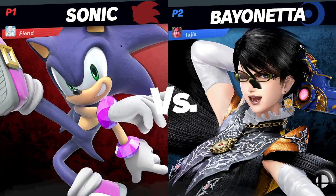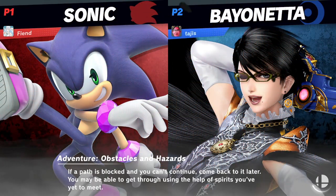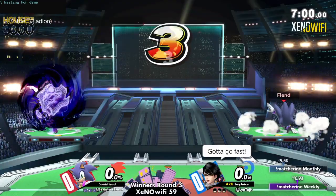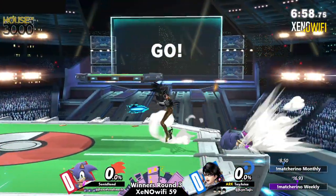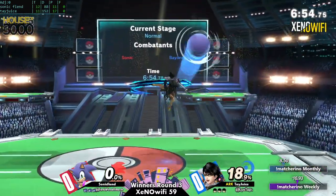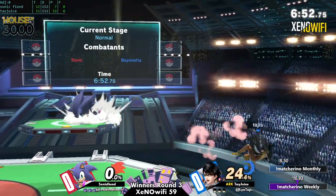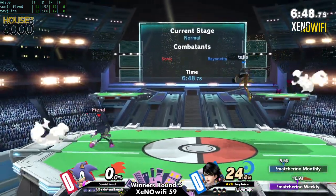A great way of popping at a disadvantage and getting their own fair share of attacks. If you sneak out of Witch Twist or Side B, you could probably get a Falling Nair into Forward Air. It really depends on how they play advantage and disadvantage. Grounded neutral is Sonic's favorite, but in the air, that's where Bayo can kind of get their hand.